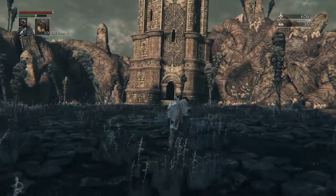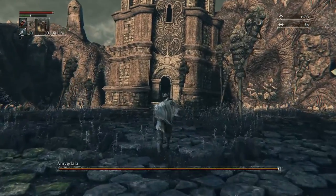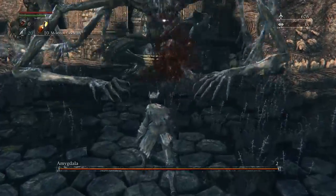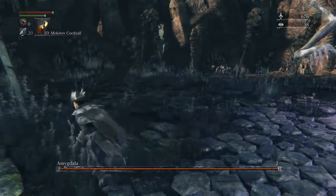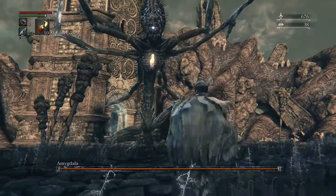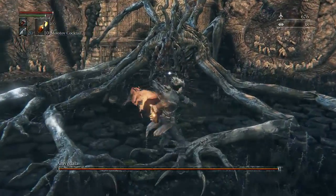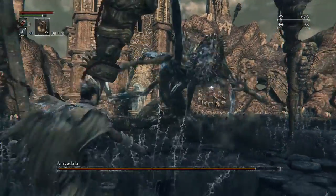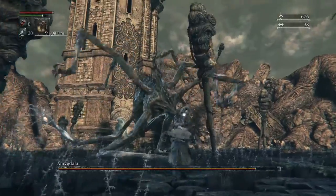I'll be using molotovs, throwing knives, and oil urns. When you first start, she's going to jump down — throw an oil urn right away. She does this attack where yellow eyeballs come out, then a laser attack. Wherever the laser goes on the ground, that's where the flames are going to pop up — easily avoidable just by running.